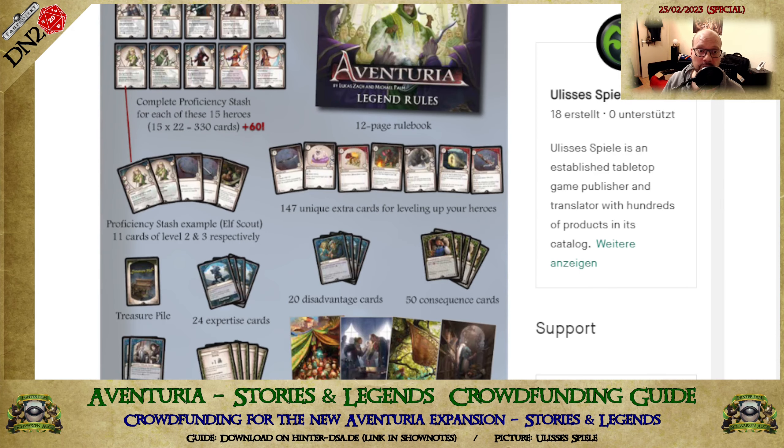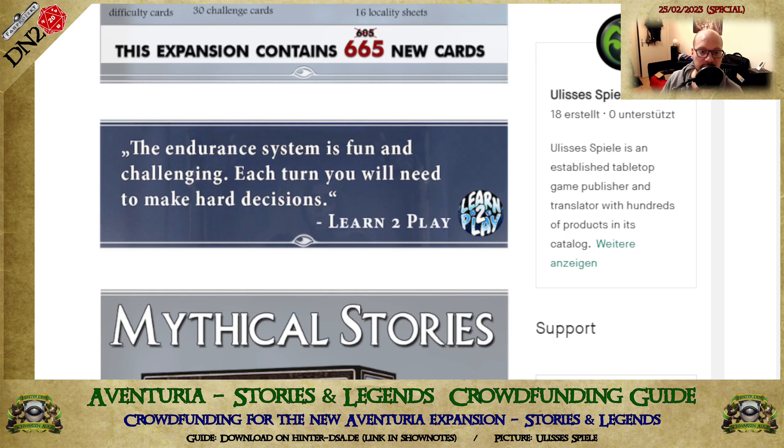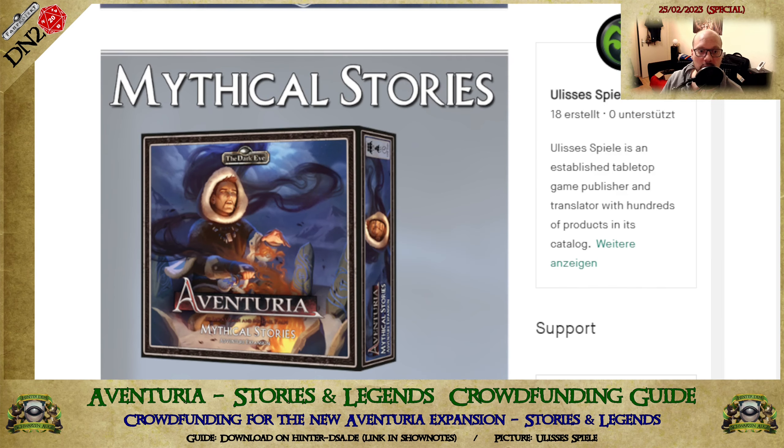Here you can see how many new cards are in it — it's more than 600 cards. And there are Mythical Stories, which provide a new way to play your adventures. The new adventures are much more like 'choose your own adventure,' with different paths you can choose, so the story develops in different ways.